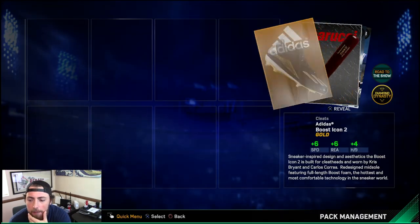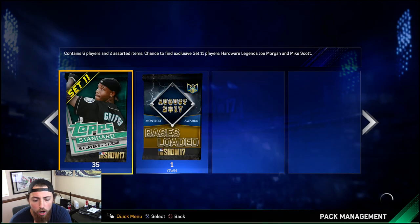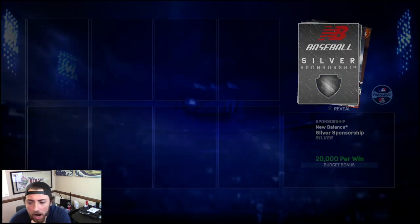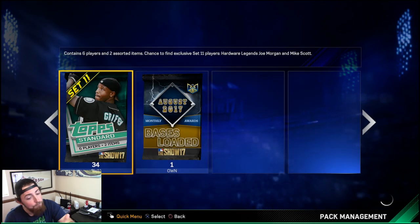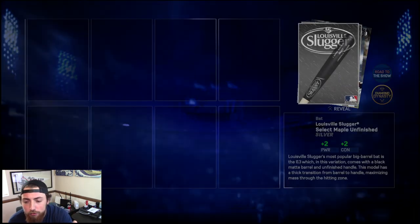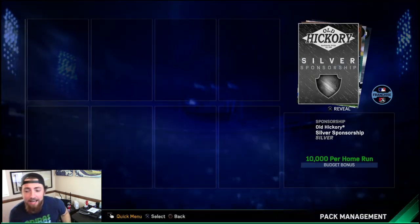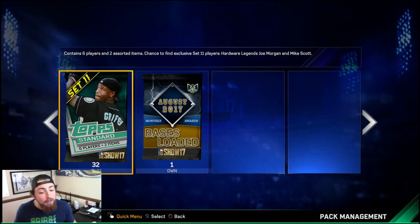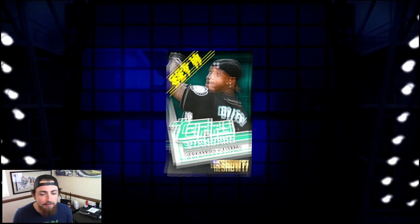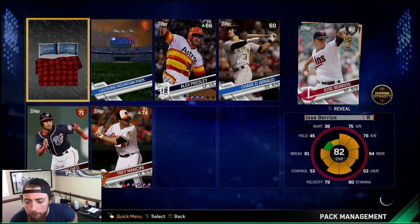Come on — diamond, diamond, diamond. Should we do a little silent pack here? I mean, we've pulled two gold equipments in a row, so maybe this one will be a diamond card. What if they brought out a 99 overall postseason flashback of Big Papi? That would be pretty dope. But I doubt they do that because that would make me too happy. 31 left — come on, give me a diamond.